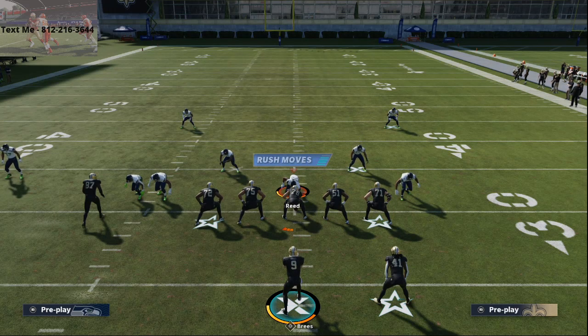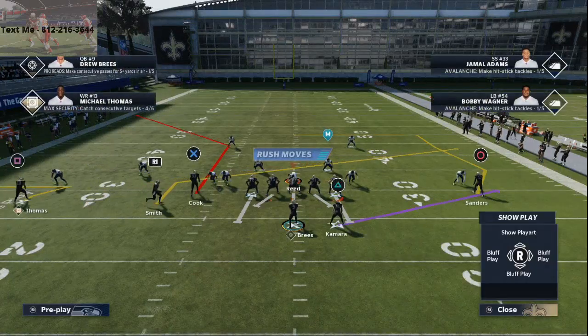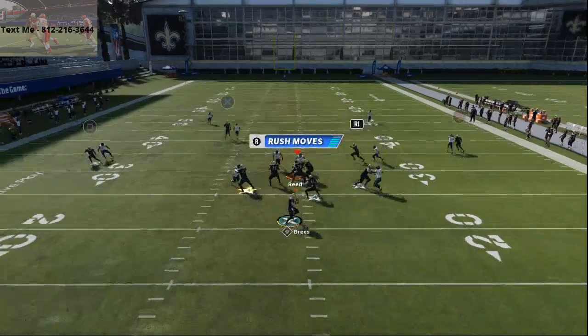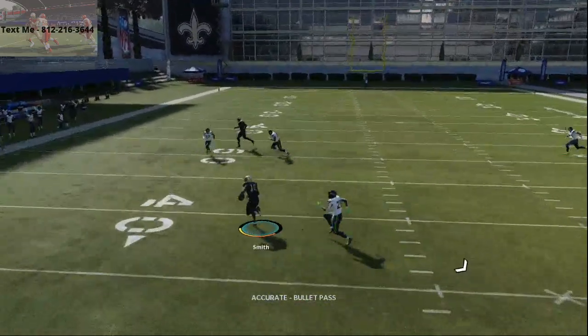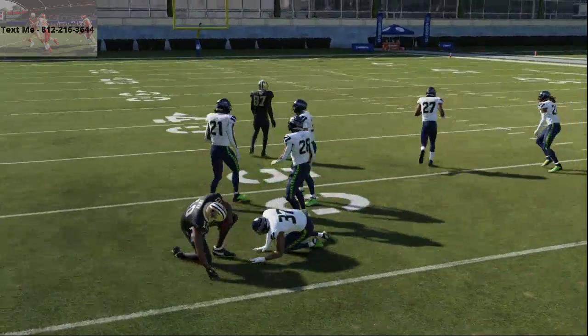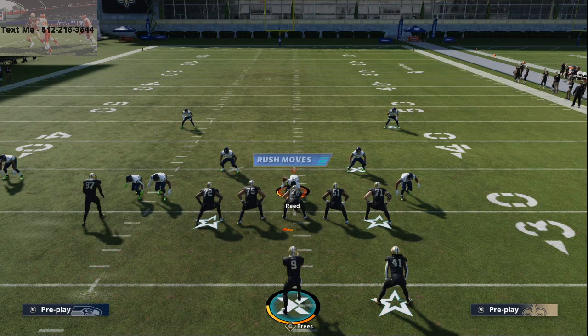What's also really cool is that you bring Smith across the formation into a slant route, and against man-to-man coverage he is going to absolutely torch man-to-man. Anyway guys, that is a quick concept — a quick money play — that you can add to your playbook, especially if you run Atlanta.